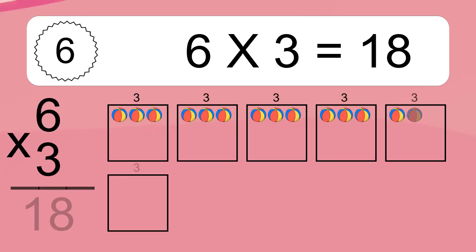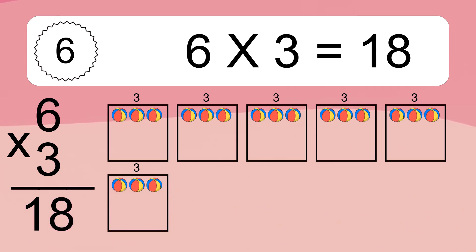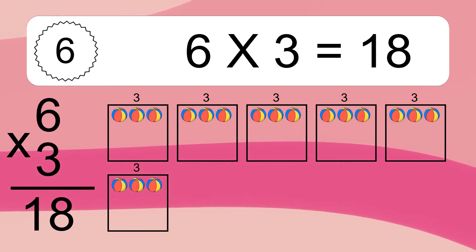6 times 3 equals what? 6 times 3 equals 18. We have 6 boxes and each box has 3 colorful balls inside. If you count all the balls in all the boxes together, you will have 6 times 3 balls. This equals 18 balls.